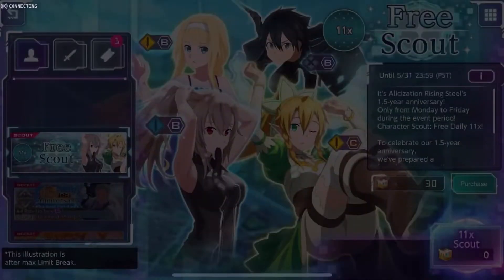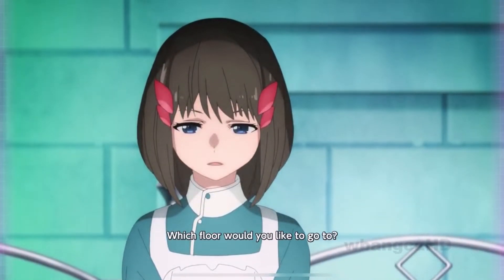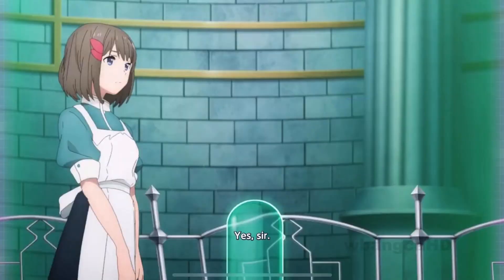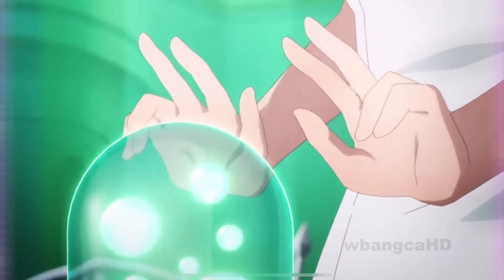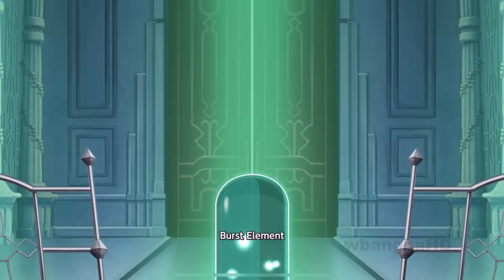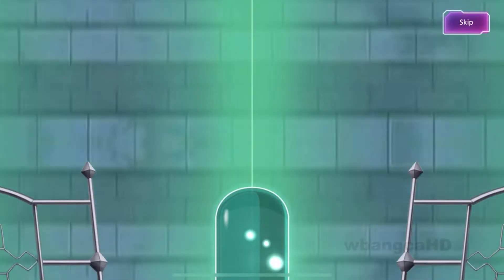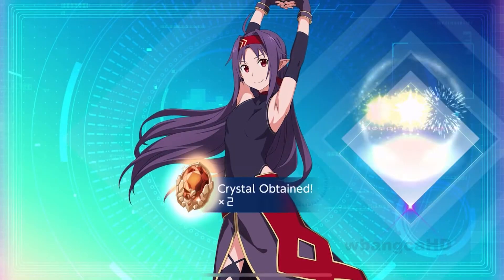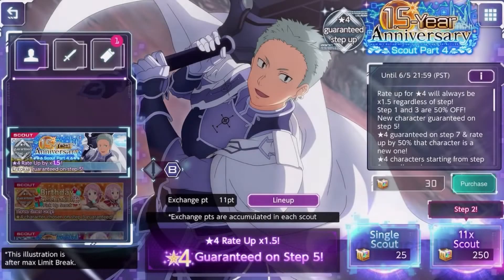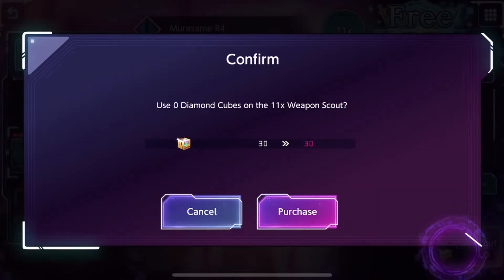That was bullshit. I'm not going to step five - just step one, and I'm done buying stuff in the game. I have three characters at level 120 and they keep bringing out new stronger characters that the old ones can't compete with. I can't keep buying things when they keep lowering the cubes. I just think it's horrible.